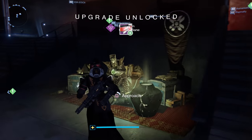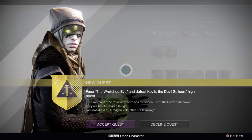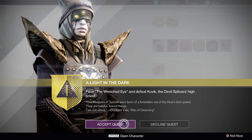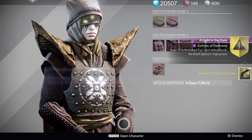When the quest finally does drop, you will know very quickly — it'll appear on the right side of your screen basically right as you turn in the bounty. The first thing it'll tell you to do is go find Eris, and from then on this quest is very self-explanatory.